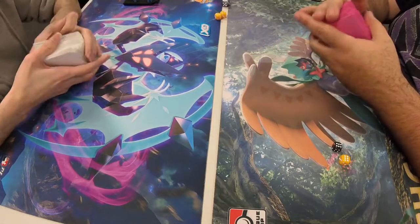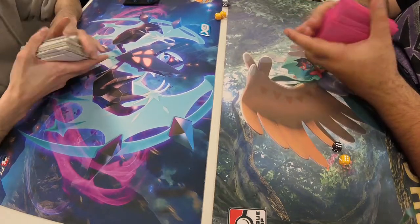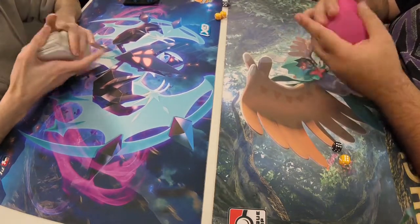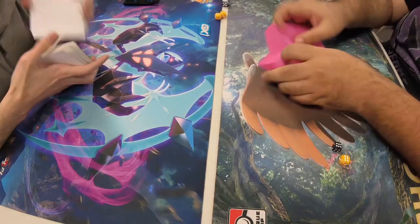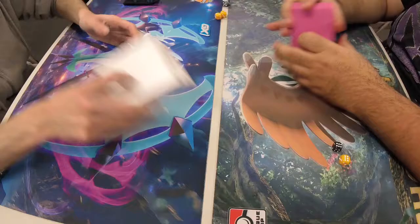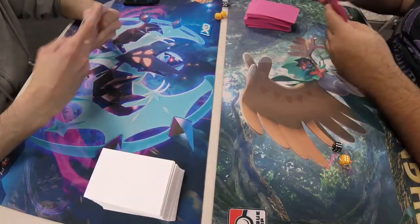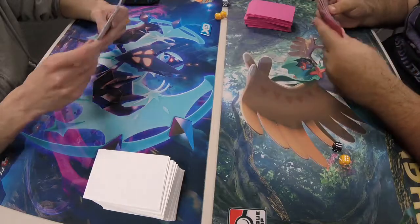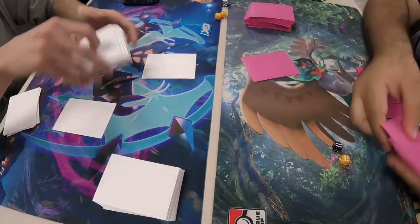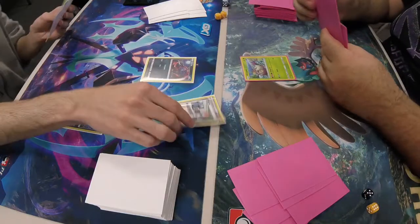That Sudowoodo is deadly — it is not a nice card. But it's smart that Jackie's playing it. He can also use it with Tapu Koko, which is a non-GX Pokémon that can use Counter Energy. And if he plays Stand-In, that would be another use for it as well.